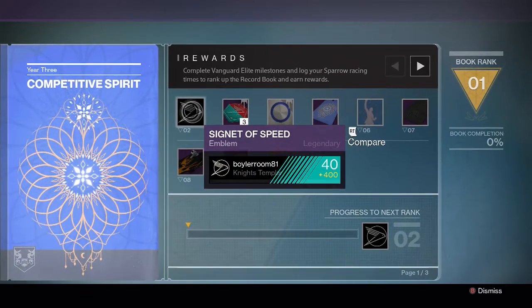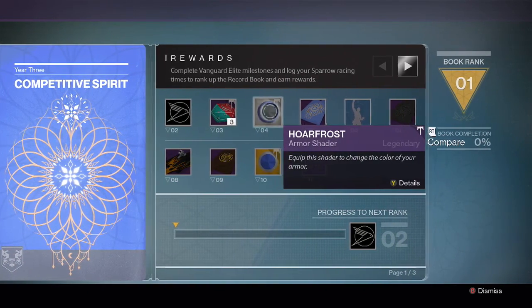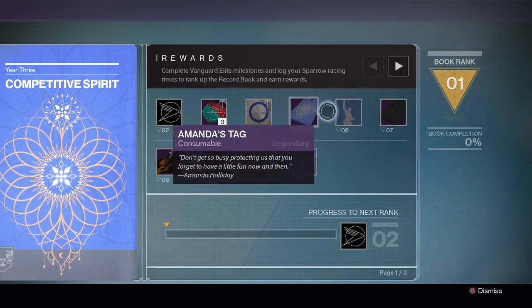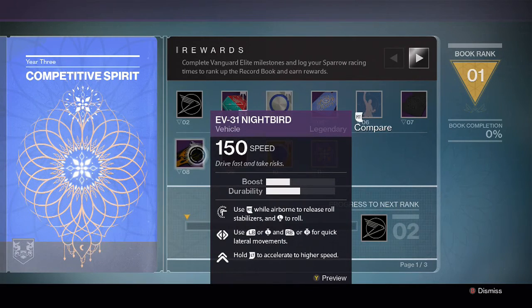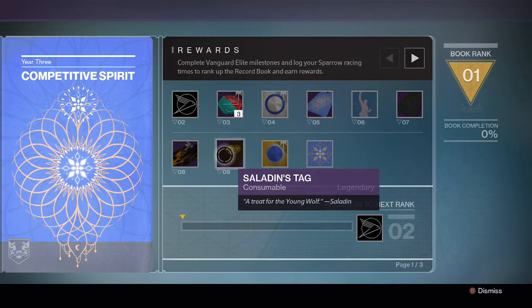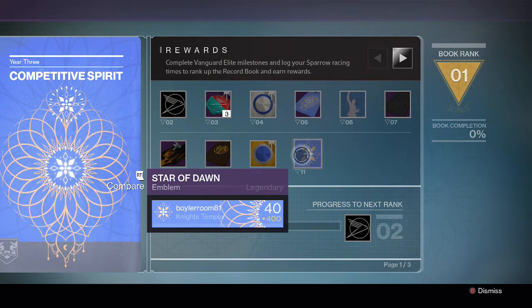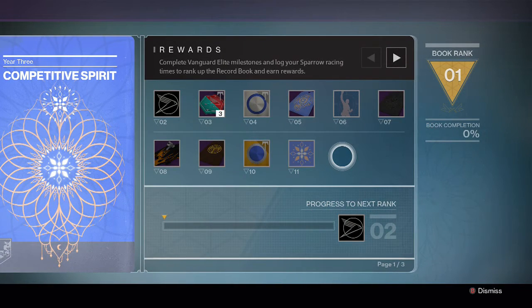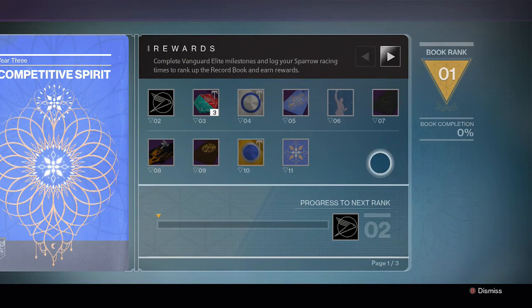We've got a bunch of rewards: the Signet of Speed, SRL Champions ornament, the Hoarfrost shader, Amanda's tag, Good Game, Xur's tag, the EV-31 Nightbird, Saladin's tag, Dawn's Return shader, and the Star of Dawn emblem. The tags at first seemed very odd and we didn't know what they were, but now we know that they open those large boxes inside.